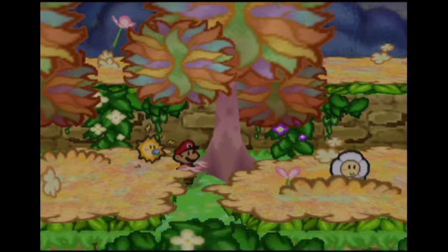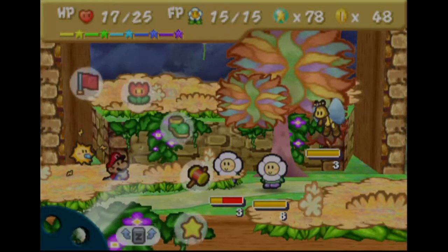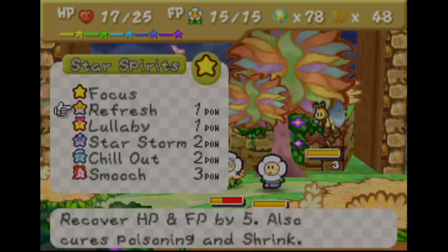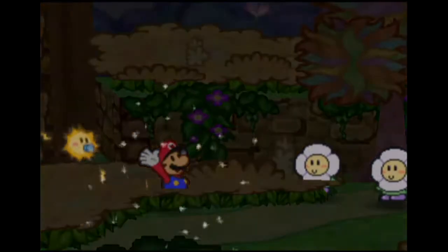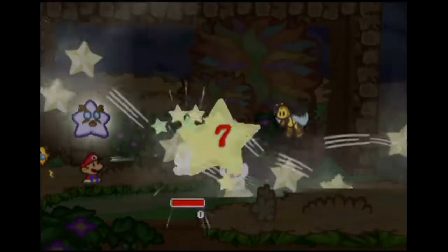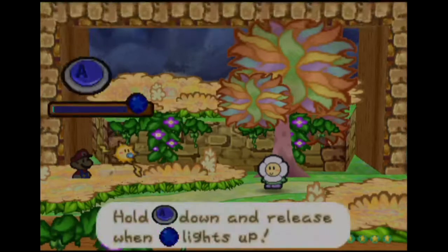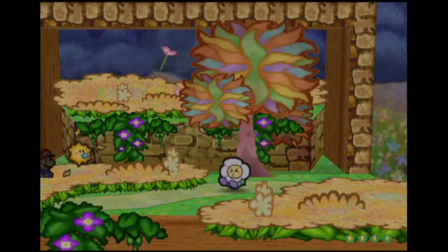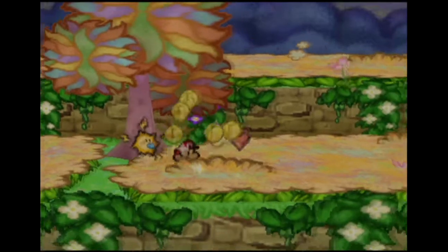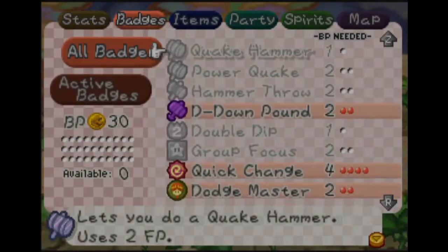Nothing on first strike — five damage. I don't really have a good way to do things here, so I'm just gonna do a Star Storm. It's a little bit of a waste but we'll get this back. I need to swap out Mario's stuff — I need Multi-Bounce out of him, so let's go ahead and equip that as opposed to the D-Down Pound.